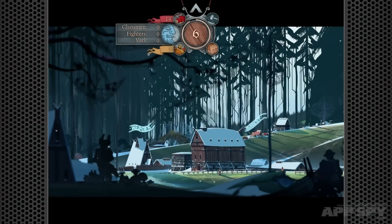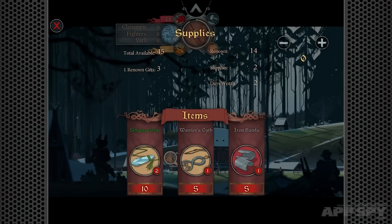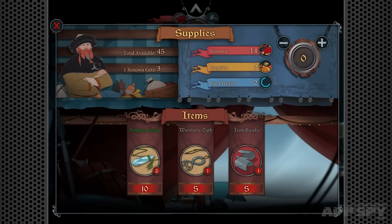As you traipse from point to point, there's a light management element that sees you eking out provisions and deciding where to spend the game's single versatile renown currency.